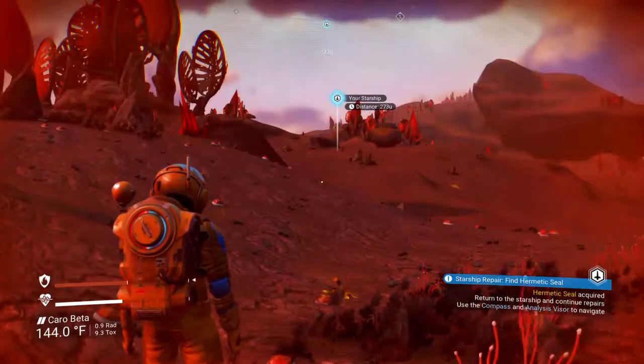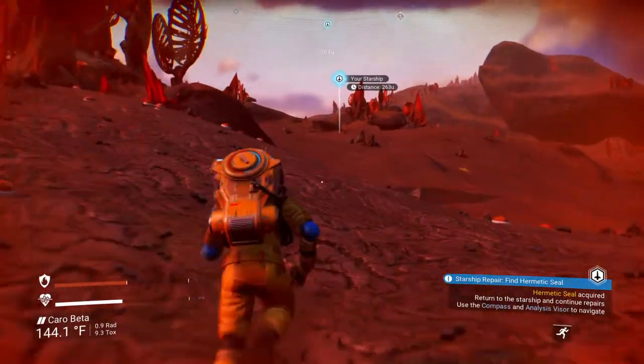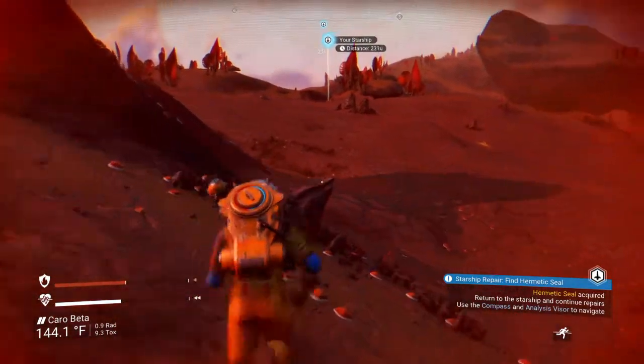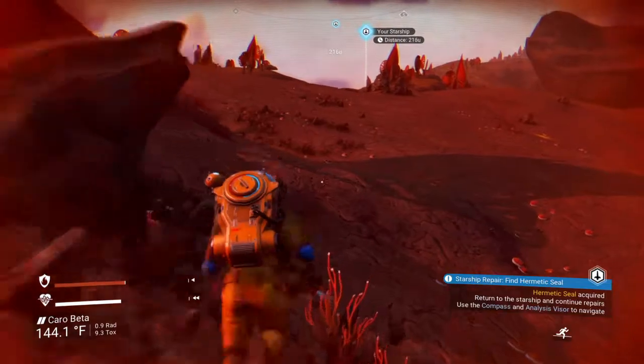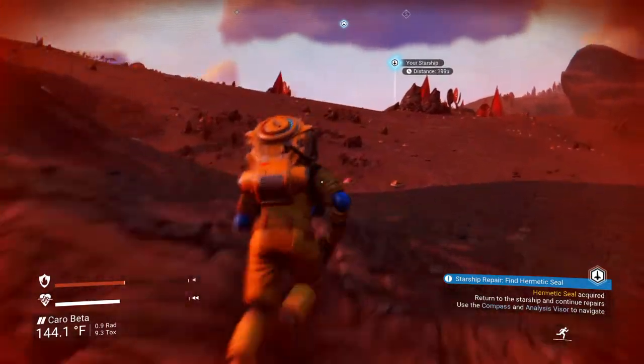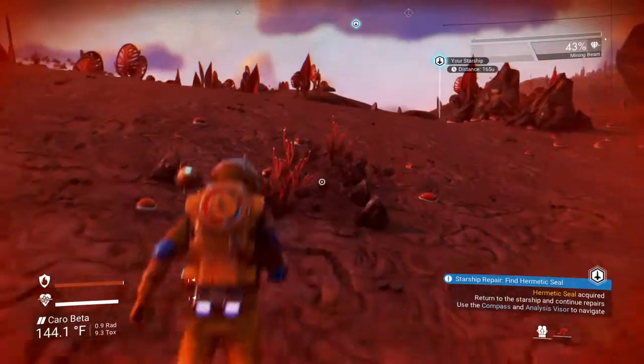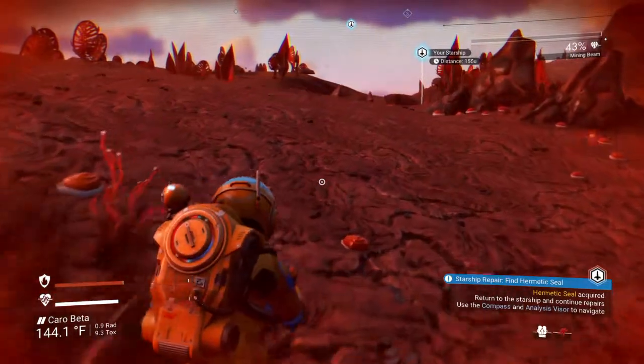Welcome back everybody. This is episode 3 of No Man's Sky Beginner's Guide. I'm Big Papatimo. We are on our way back to our starship. We have gotten our hermetic seal. I was just showing you guys how to do a little jetpack jumping and some dashing.